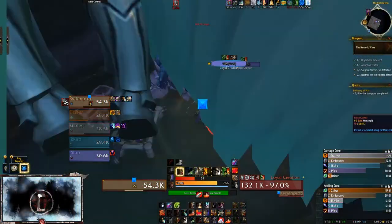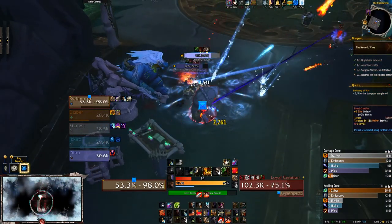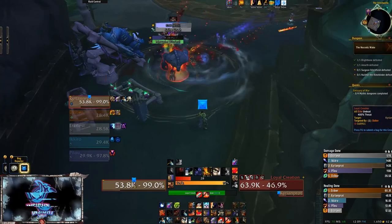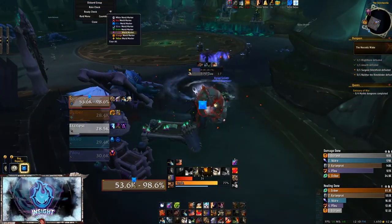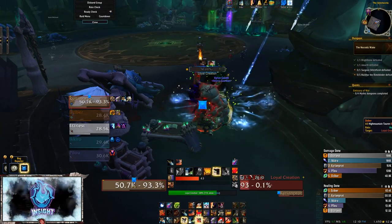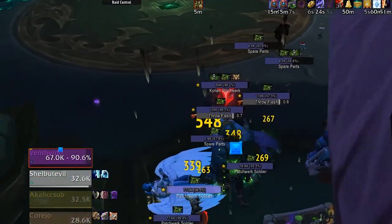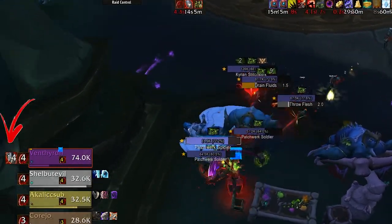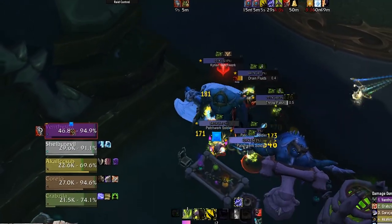Loyal Creation. Like the Stitched Vanguards, tanks be mindful of Bone Claw, which results in heavy physical damage. Everyone needs to dodge Spine Crush, an obvious AoE slam inflicting physical damage to enemies within 8 yards and knocking them back. If the Loyal Creation lives longer than its creator, it becomes enraged, increasing melee attack speed by 50%. Kyrian's Stitchwork are more deadly constructs — dispatch of these quickly or tanks will be overwhelmed with stacks of Tenderize. Tenderize deals physical damage and increases physical damage taken by 15% for 16 seconds, and can and will stack. Stitchworks will also cast Mutilate, dealing minor physical damage.